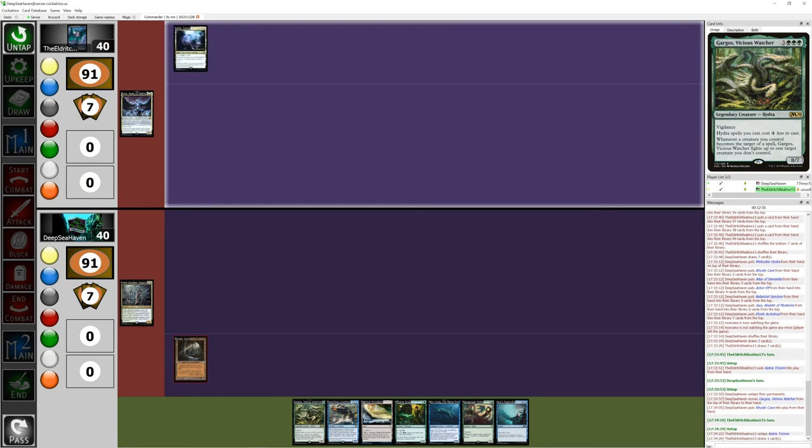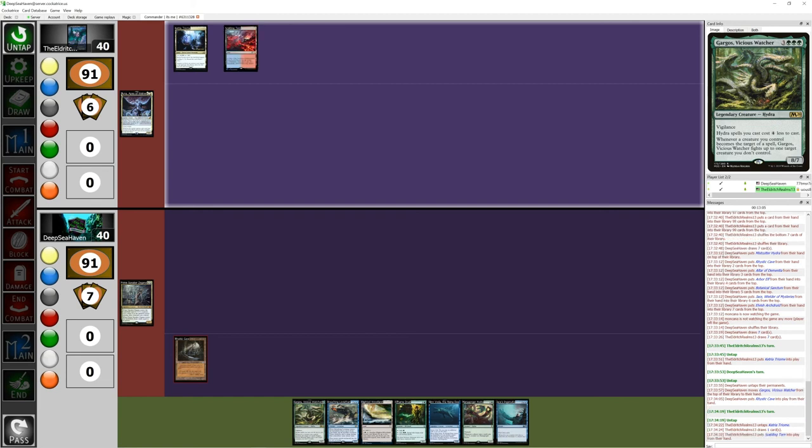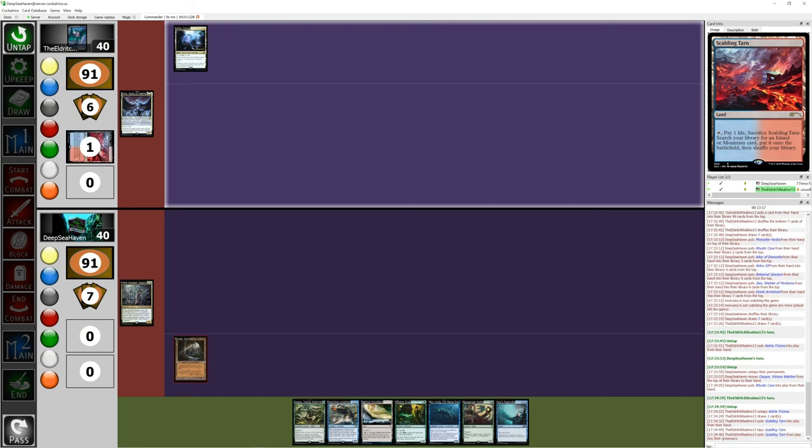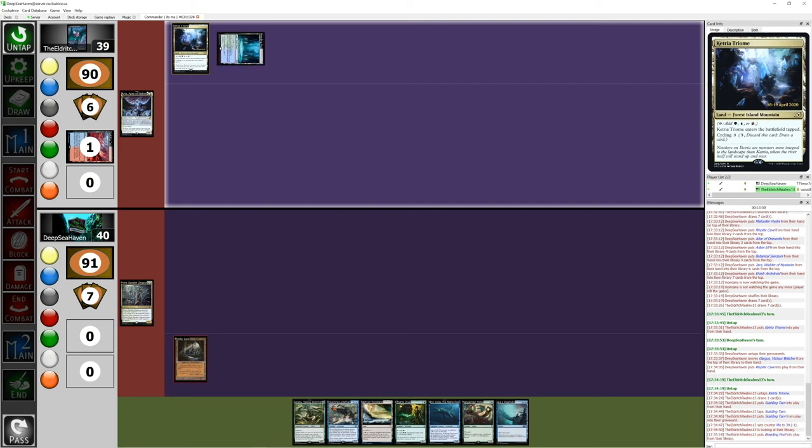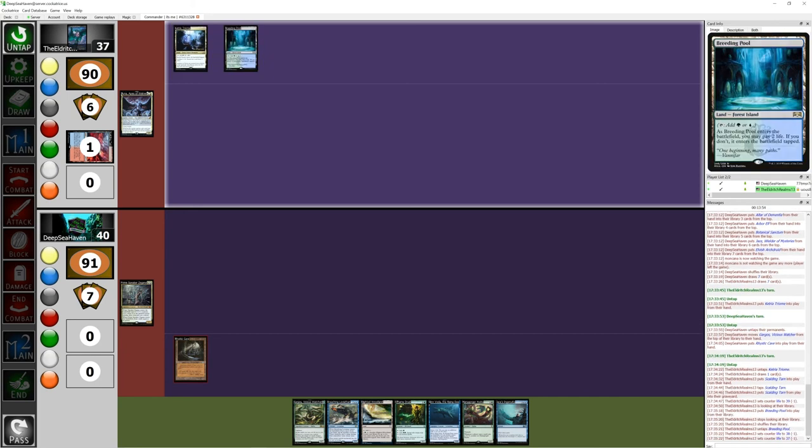I'm gonna untap and draw. I'm gonna place a Scalding Tarn. You pretty much pay one to search one, right? Let's crack it. Let's do my library. It doesn't put it into the battlefield tapped — that's actually not bad. Especially if you've got a dual land. Can't you search out the tri-lands too? Because technically they're forest, island, and mountains. Yeah, but due to my color scheme I can only play with the one tri and I already have it. So I'm actually gonna go into Breeding Pool and ping myself for two so I can keep it untapped.